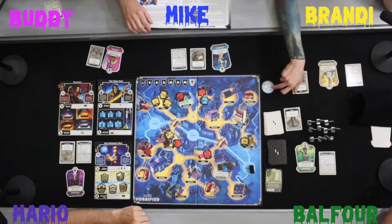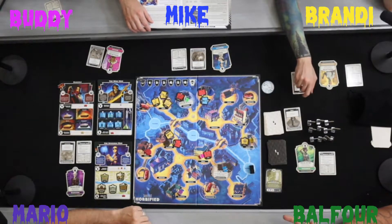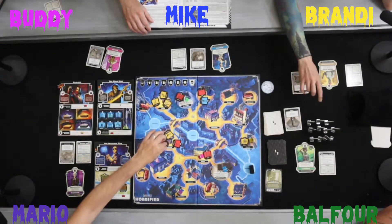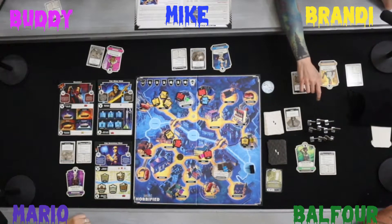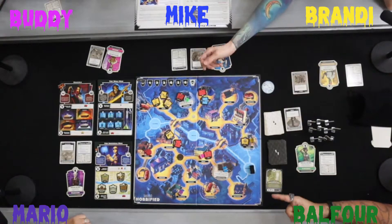That is the monster phase and it ends the turn. Monsters move towards the closest person — we can't arbitrarily move them further away. The Invisible Man moves two spaces toward the closest villager. That concludes the monster phase, so now it is Brandy's turn.